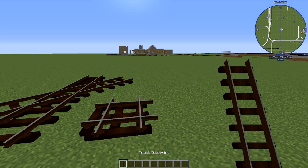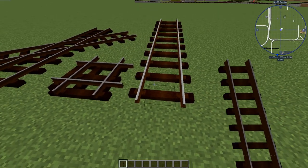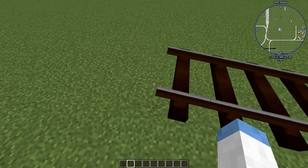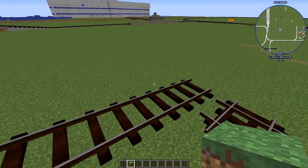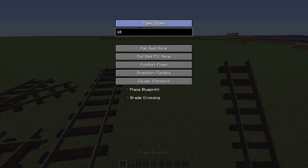Next up is a slope. A slope track rises one block over its length, so you'll notice that it is one block higher than when it started. That's what a slope track is - it's not too complicated.